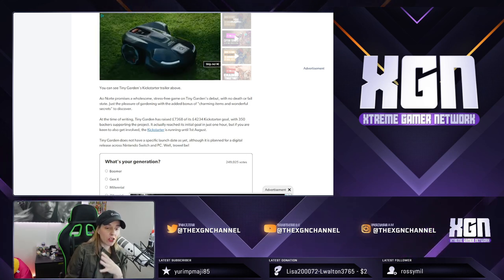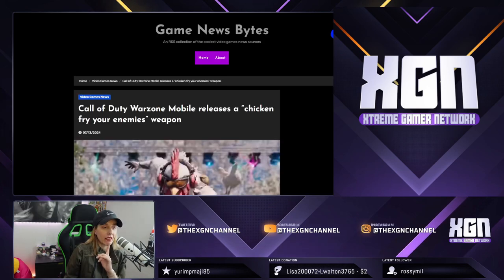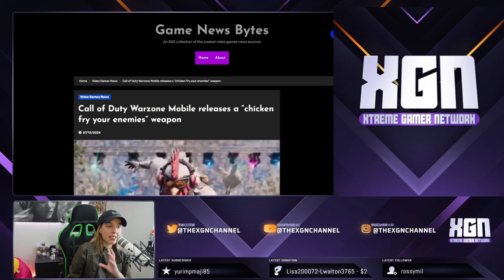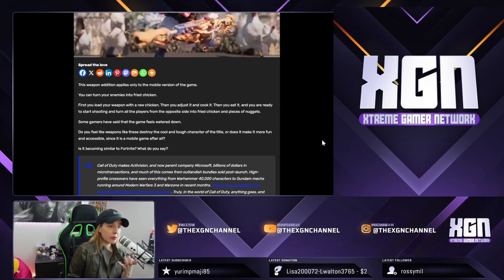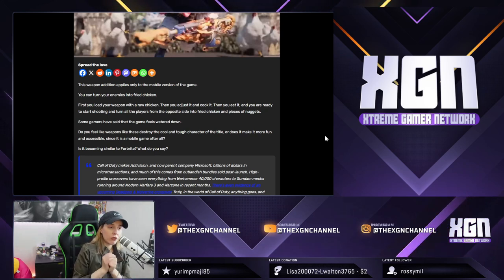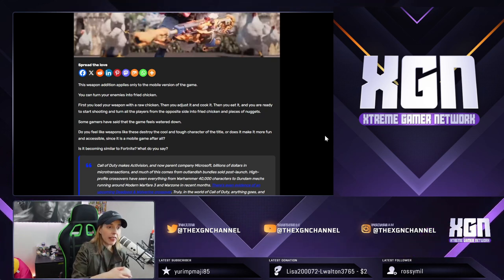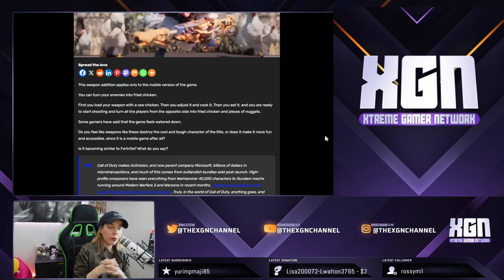Let's move on to something more dynamic. We have Call of Duty: Warzone Mobile releasing a chicken-fry-your-enemies weapon. This weapon addition applies only to the mobile version of the game. Reading from GameNewsBytes.com — my own RSS feed website, you're welcome to go and browse it — you can turn your enemies into fried chicken. First you load your weapon with a raw chicken, then you cook the chicken, then you eat it, and then you're ready to start shooting and turn all the players from the opposite side into fried chicken and nuggets.